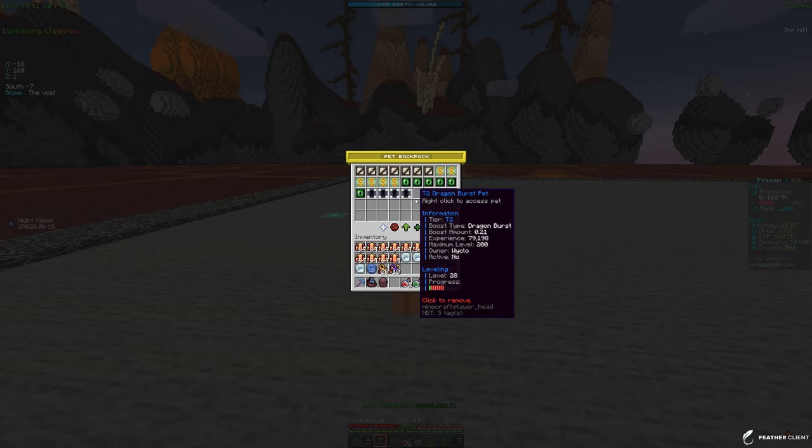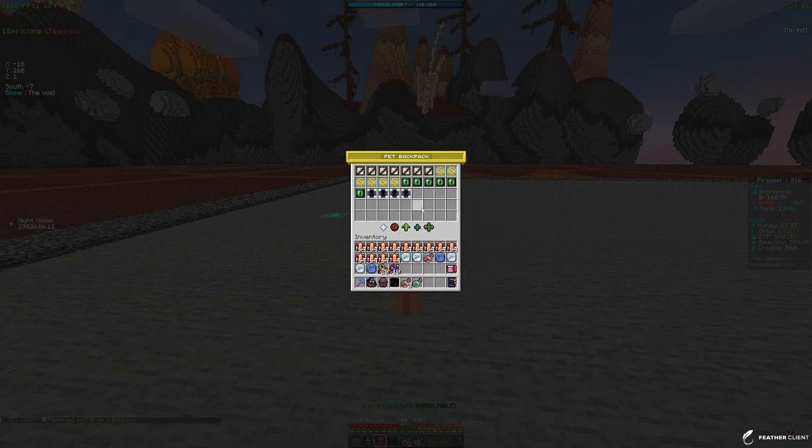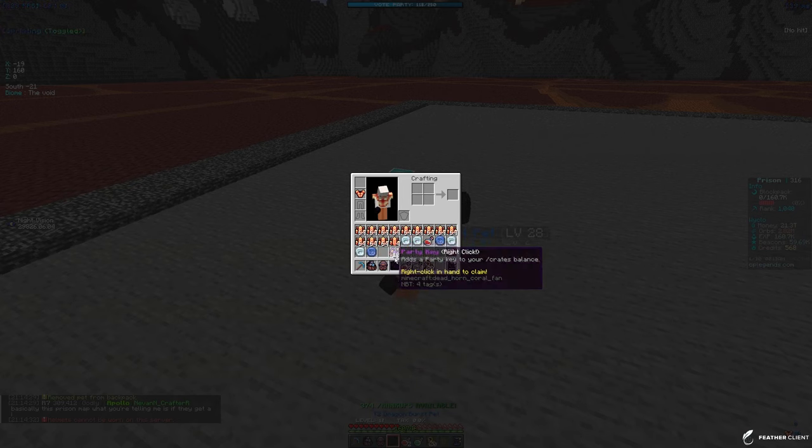I don't even have a pet activated right now, so I'm going to activate dragon burst. Dragon burst is one of the best enchant pets on the server, so let me keep that equipped.